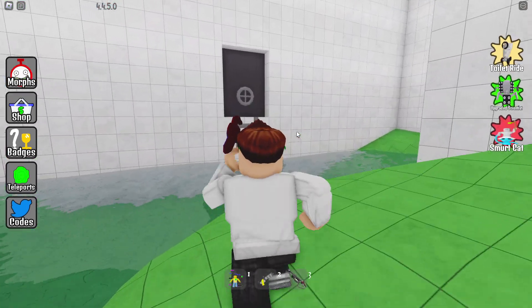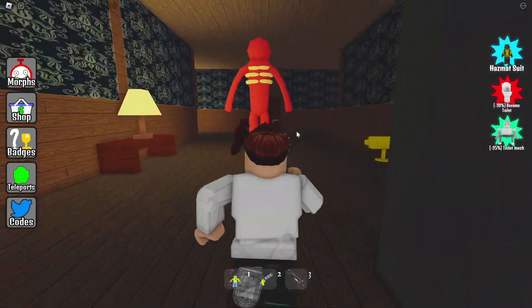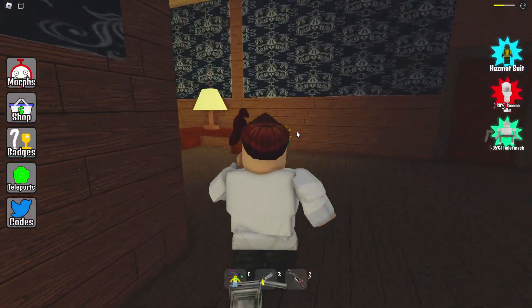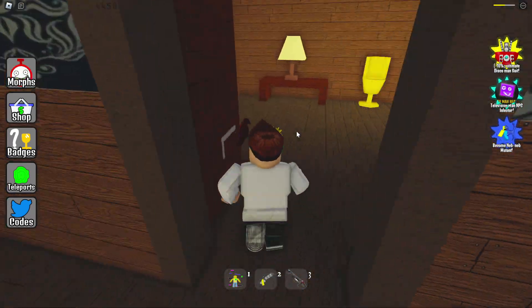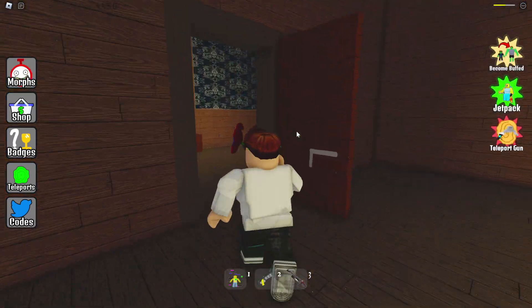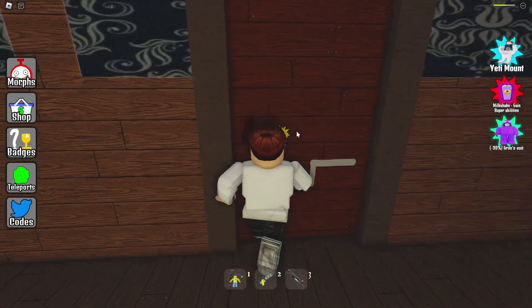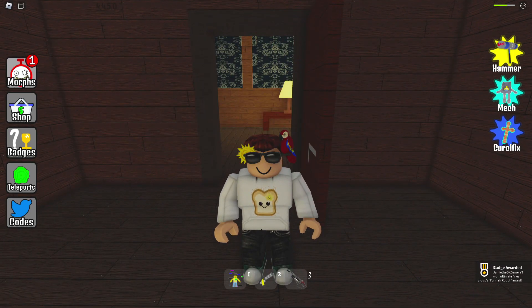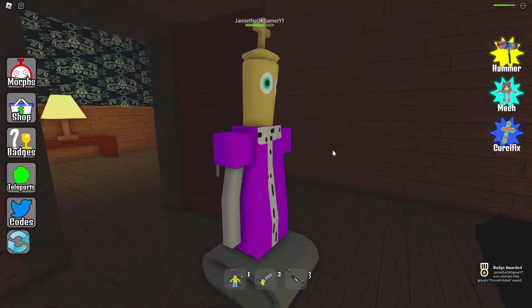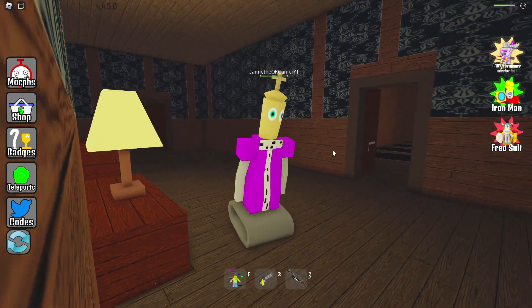First up, let's go to the pool room. And then to the old hallway — open this up. Excuse me there, sir. Thank you for hitting me, I appreciate that very much. Anybody in here? No. Okay, maybe through here... there we go! Look at that, we got a robot morph. Interesting, very interesting indeed.